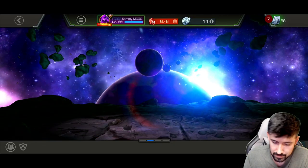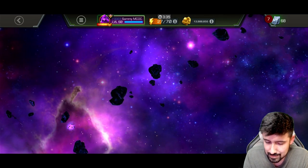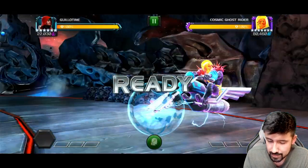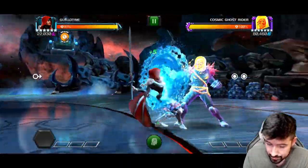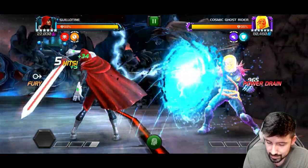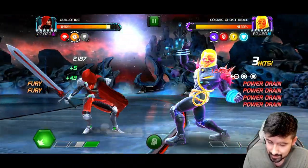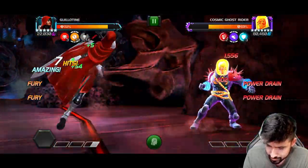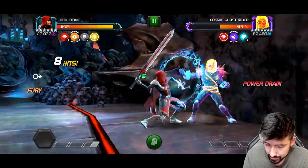We're in Act 8.2, quest five. This path is actually very similar to what we just dealt with in the event quest, but remember this is the end-game story content — the highest content you can get to in the story right now. She power drains because she gains a regeneration effect every time she hits. She's not putting ruptures on because she's not sig 200, but if I enjoy her enough I might take her there. That rupture acts the same way as a bleed.